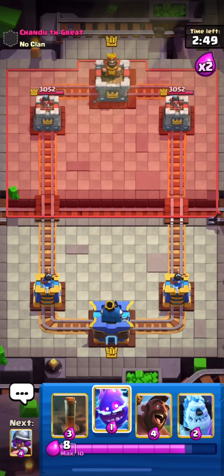I'm in the 4th match right now. Luckily I have Hog in my cycle, so I will start with Hog Electro Spirit at the bridge. He just put down his Wall Breakers and I will put down my Skellies for the left one.